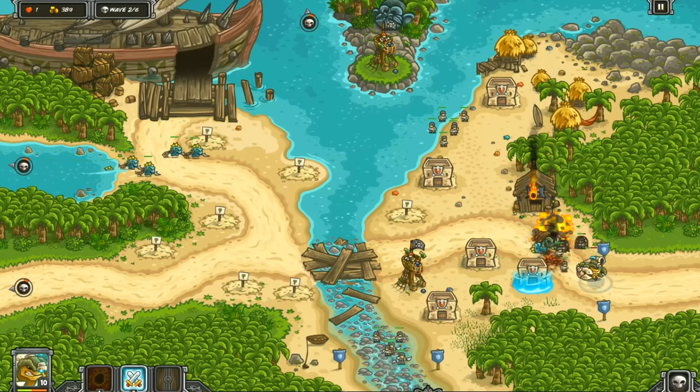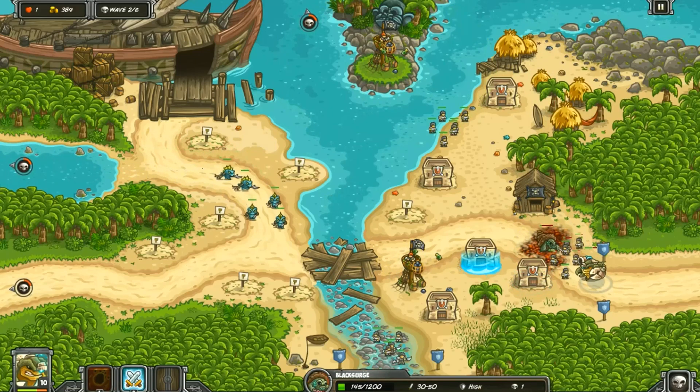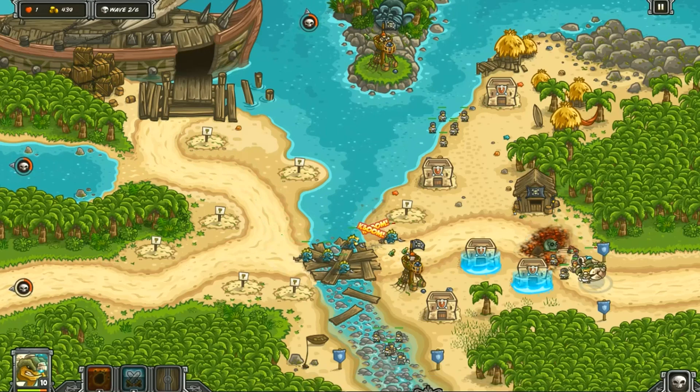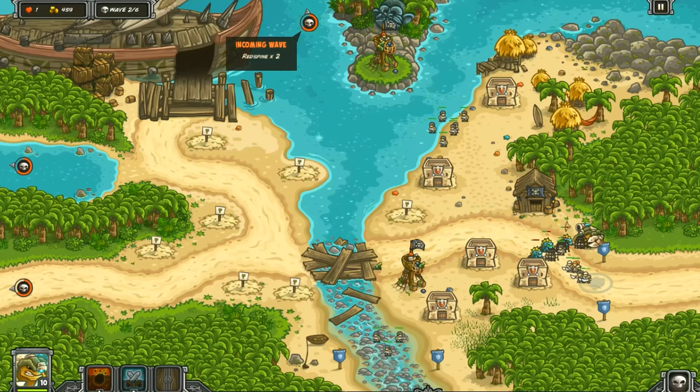I gotta deal with that black surge. That's his flaw right there — he misfires sometimes when he does that shot. That's the one thing I don't like. Next wave: 14 immortals, two red spines, and then two red spines at the top right and one black surge.